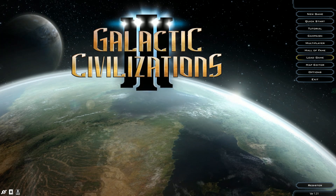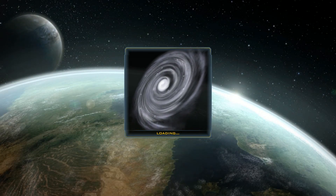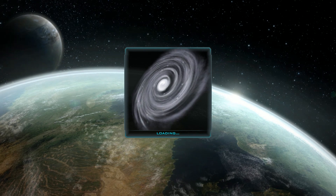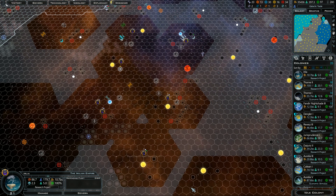Hey folks, Silvius here, back on Galactic Civ. You'll notice if you look over to the side, my little overlay isn't there, and it won't be for the foreseeable future in Galactic Civ. I realized I have like two different programs I actually have to buy a monthly license for — the company is called XSplit, and the two programs are the XSplit Gamecaster and the XSplit Broadcaster.